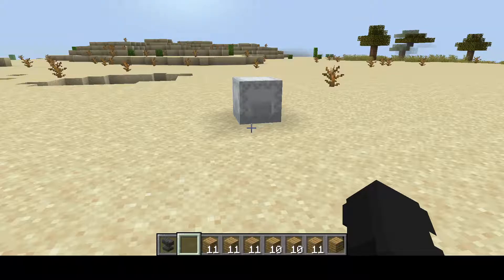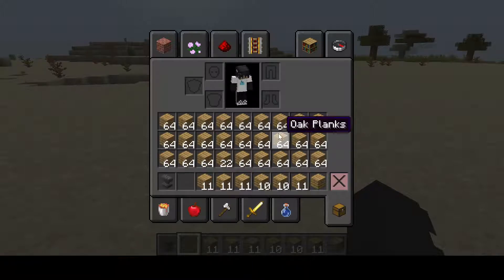So all you need is a shulker box, a damaged anvil, and your inventory full of any items. Leave one spot so that you can keep your shulker box.